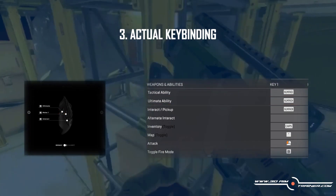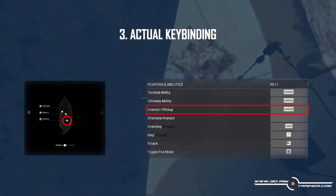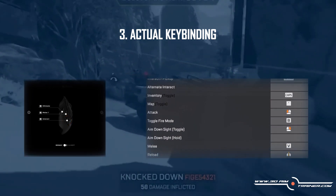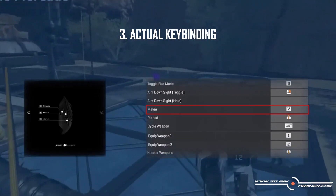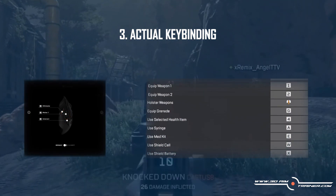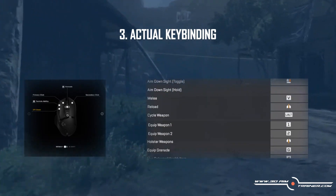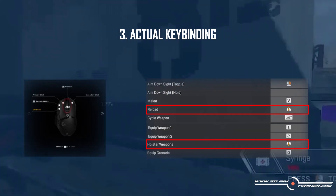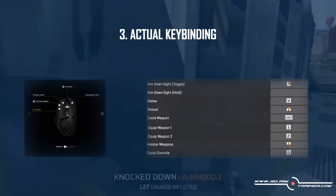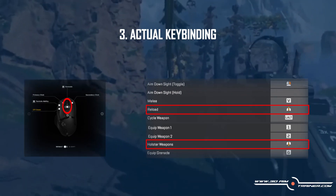The interact action is bound to the rear thumb button — besides being one of the easiest buttons to reach, it gives full control over movement while interacting with doors or chests, making gameplay more fluid. The melee action is also bound to a thumb button, since it needs to be performed quickly in the heat of battle without misclicks. Selecting grenade is bound to the middle mouse button — easy to reach and useful in combat. Reload and hold weapon are both bound to the mouse wheel, since you perform them often and may not want to lift any movement fingers. All actions bound to the mouse wheel have no negative impact on aim as they are performed while firing is disabled.